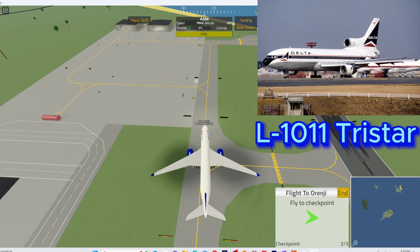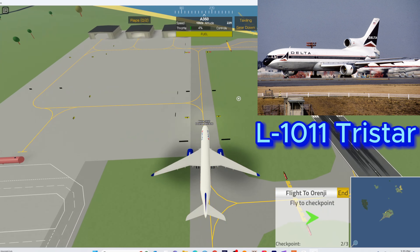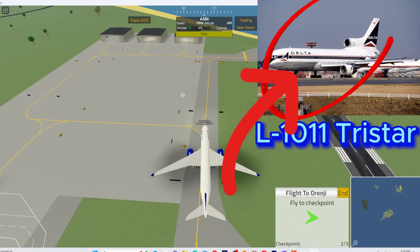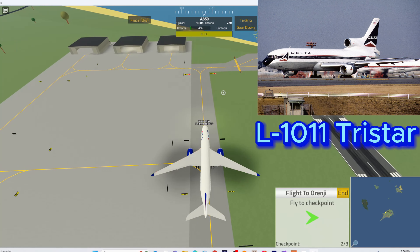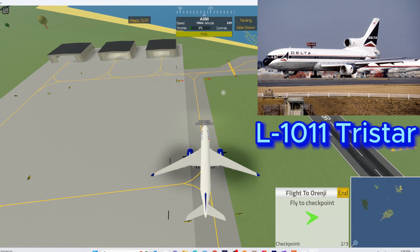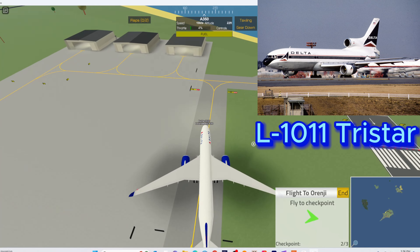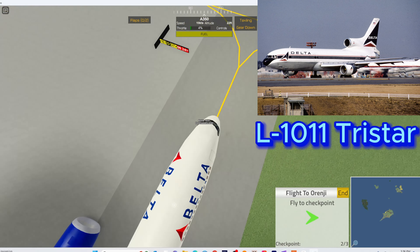First up we have airliners. Starting with Airbus, we'll begin with the Airbus A310. The A310 is a beautiful wide-body aircraft — someone fact check me on that in the comments below — but it would be an amazing addition to the game. You can add different liveries including Aeroflot, Air Serbia, and even Air Transat, which I think is requested.